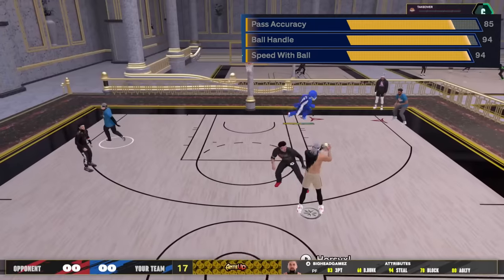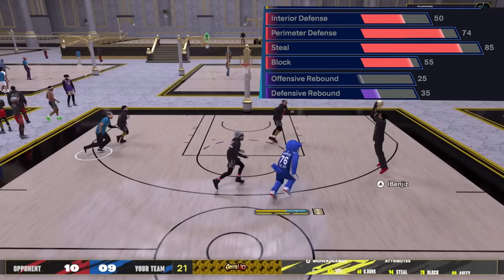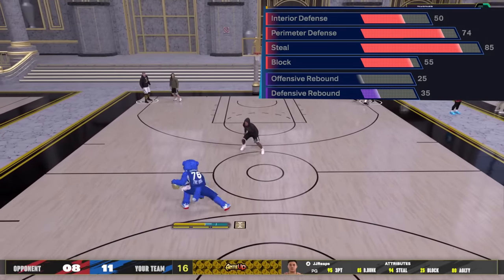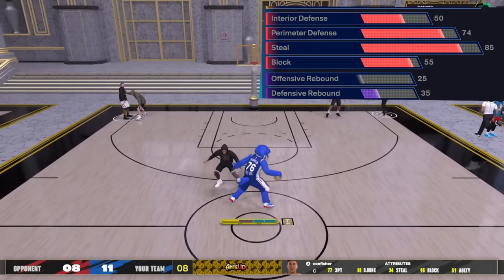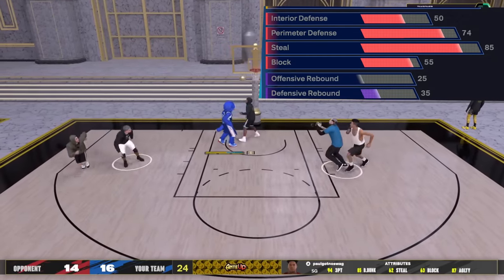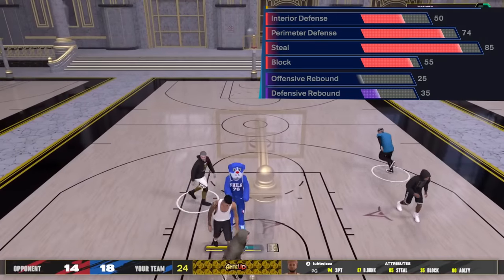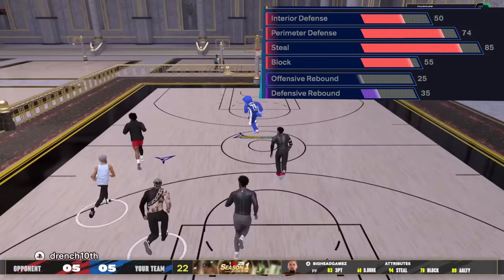Let's get to the defense. I went with an 85 steal and 74 perimeter defense for the badges. Fifty interior with 55 block — the contest system is broken in this game but the steal is where defense really comes through. With Gold Interceptor, since those lanes are broken, my build can get in there. The 74 perimeter gets you Challenger, On-Ball Menace, and Pick Dodger.